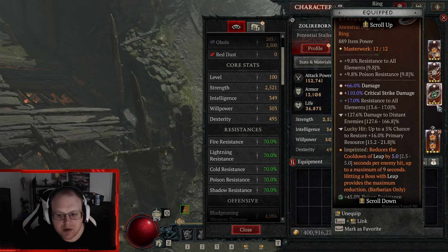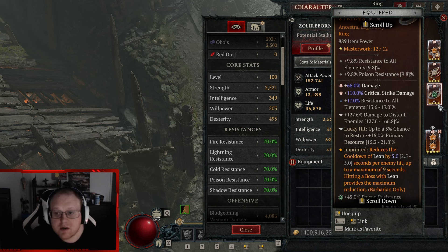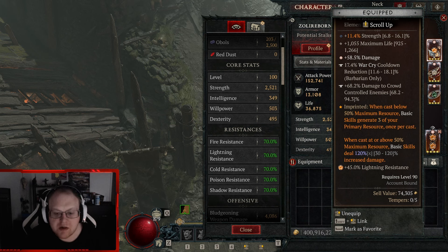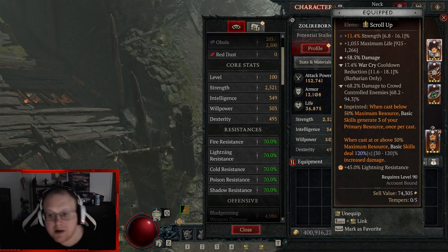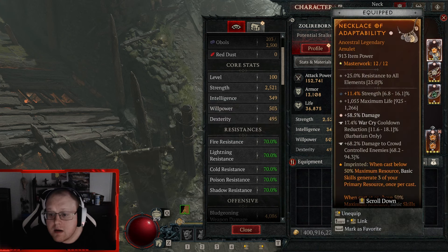Another insane ring I found — damage, damage, crit. The resource gen on here from when I was playing Whirlwind actually works with paragon nodes that say fury on kill, so that's why this has resource gen. You should roll anything else, but I can't temper it anymore. The second ring is a scuffed one — damage to distant enemies is really bad, chance to restore resource does nothing — but it managed to work with the three other stats on here.